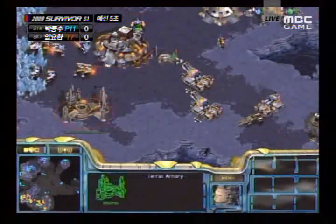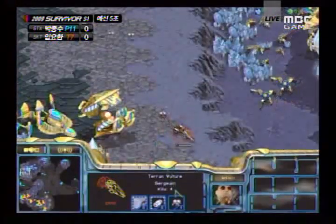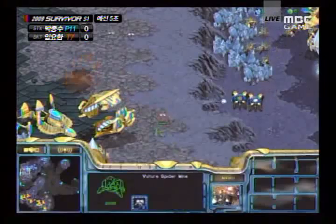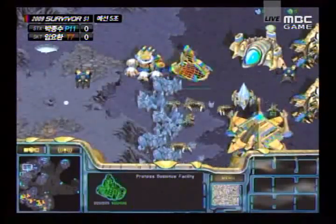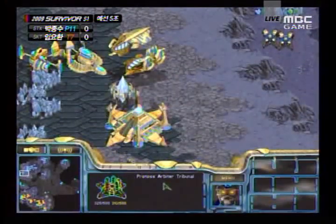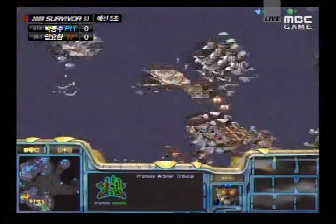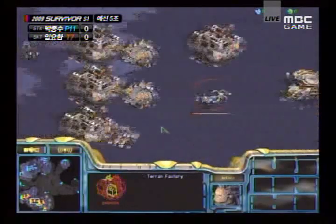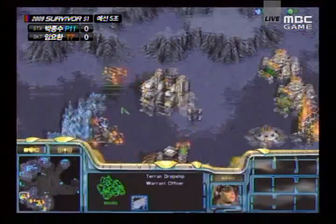Boxer can go into the bonus here and put down as many factories as he wants — he's got a pretty strong economic edge, so he can do a lot of damage here. Creation Toss being isolated to two bases, Boxer essentially at three at this stage. There's the arbiter tribunal to produce arbiters, and it looks like another dropship being produced that I didn't get a good look at.